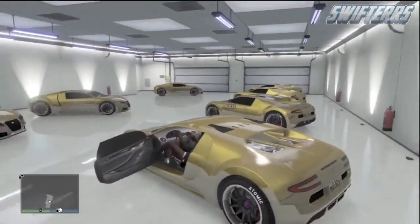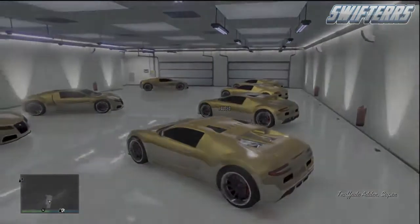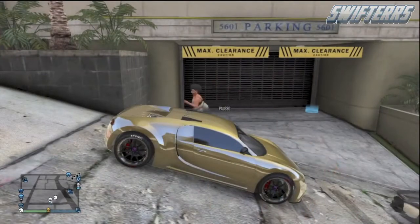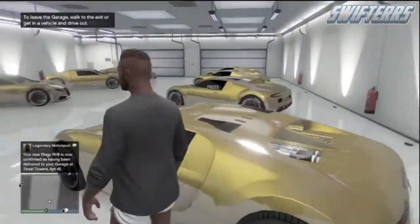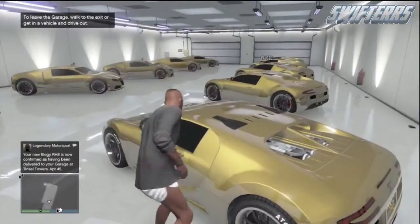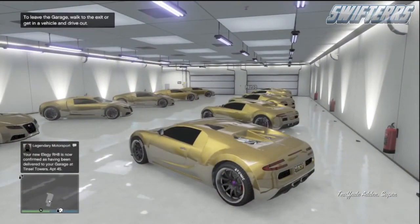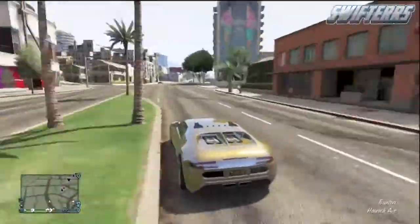From here, get back inside of the vehicle that has your friend inside and drive it outside of your garage. Once you're outside, wait until you receive the notification in the bottom left corner of the screen saying that your Elegy RH8 has been confirmed as delivered to your garage. Once you receive that notification, simply drive right back inside of the garage. As you can see, the Elegy RH8 has now been replaced by the Adder, and I now have a garage full of duplicated Adders.